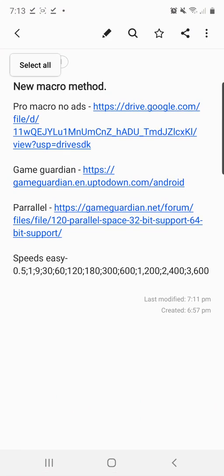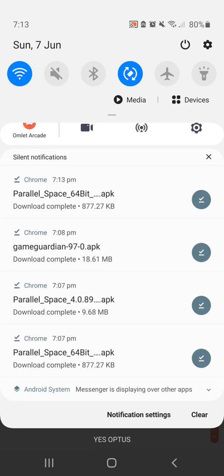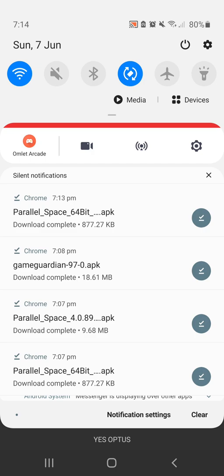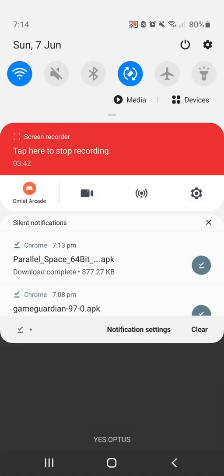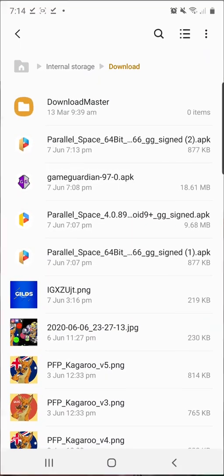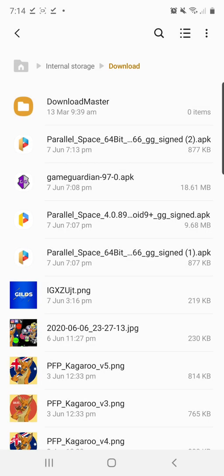Now we've got Parallel Space, Game Guardian, and the macro apps. We're going to install everything. Just install the macro app by yourself — it's like a normal app, very easy. Now we're going to install Parallel Space first, so click that one. Just the normal one — don't open it yet. Then install the 64-bit one. That's the one you want. Click done, don't open it yet.